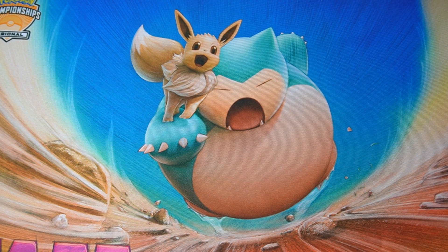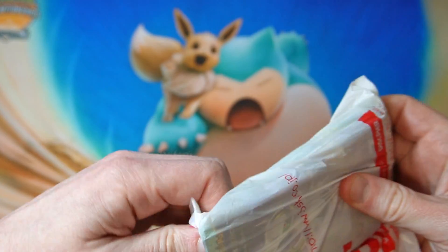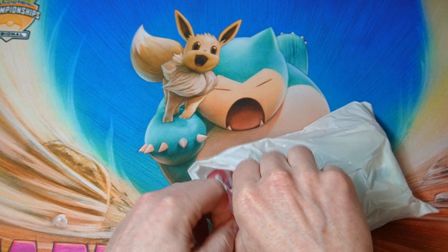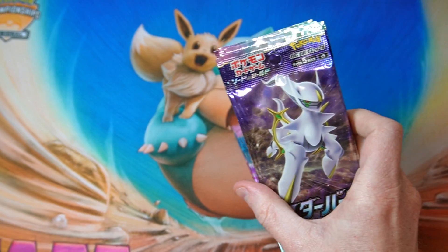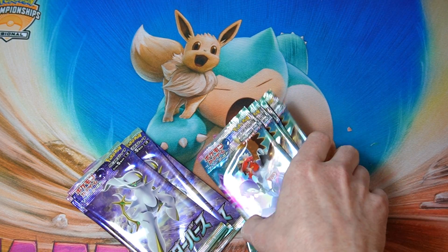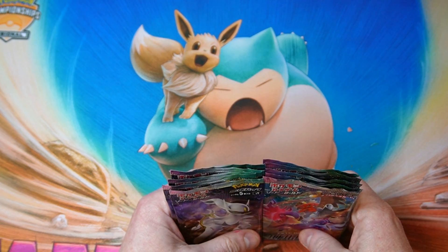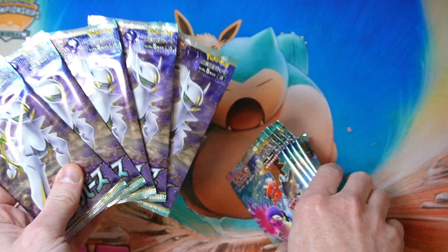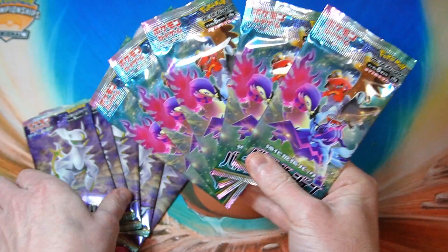What is up everybody? Hungry KABIGON here. I've got some packs for you today - some loose packs from Joshin. It's actually interesting times at the moment because you can actually buy three different sets right now. They're selling Starbirth, Battle Region, and Fusion Arts, which it's been a very long time since I've seen that. So it would be crazy of me not to take that opportunity, so I bought just a few packs.